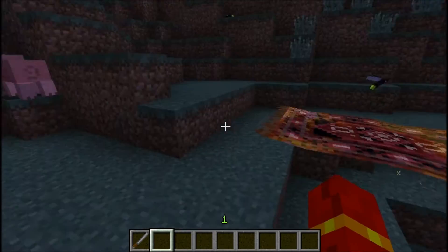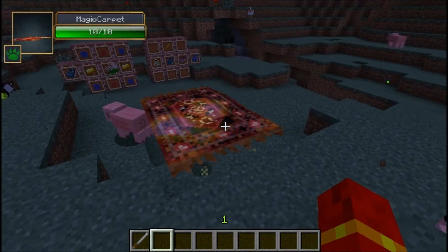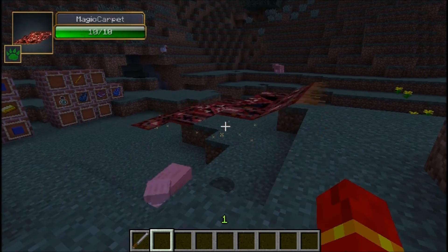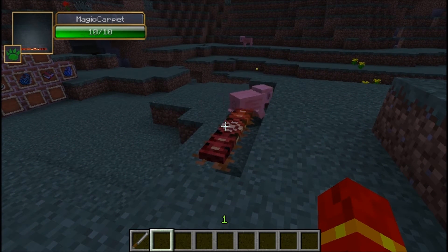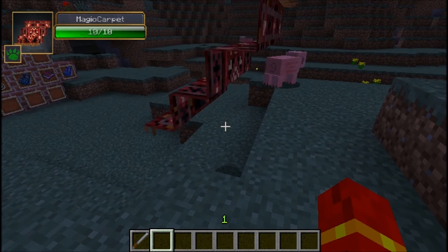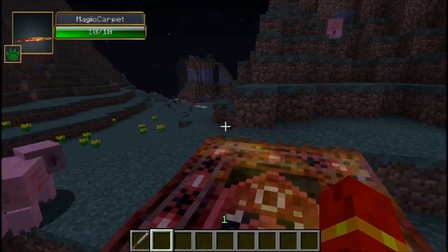When a magic carpet is laid out, it looks like this. You can left click it — hit it — to fold it up with this really awesome animation, and then it will float in the air like that and just shine. You can hit it again to fold it out, and then of course you right click to get on it.